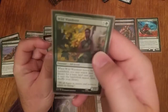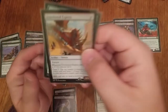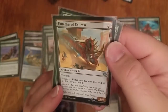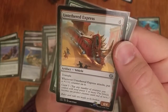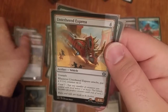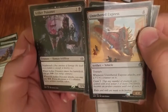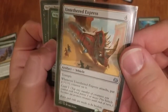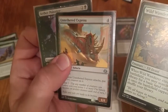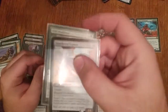Wild Wanderer is fine and it helped me get to my endgame. Untethered Express — the Hype Train — is real. You remember how I said I made a Servo with Aether Poisoner multiple times? It turns out that being able to leave a Death Toucher back and have a Servo crew this is phenomenal. That play won me a couple of games just like that. Real good card.